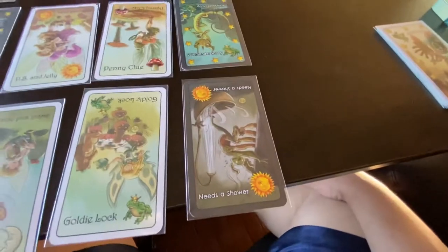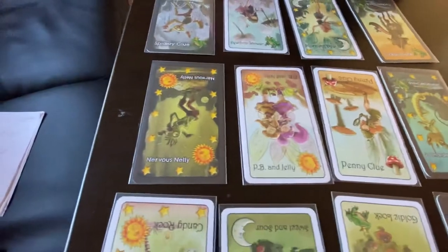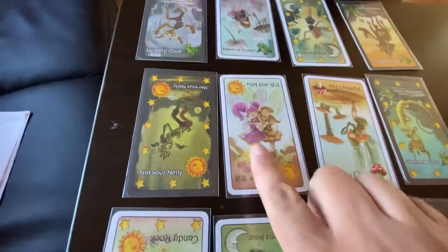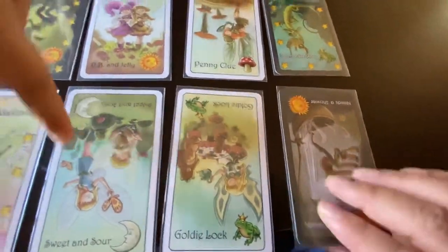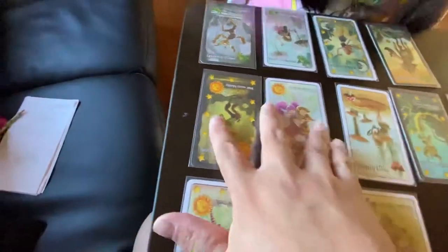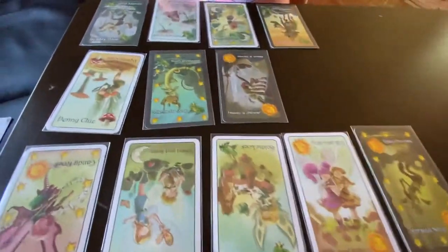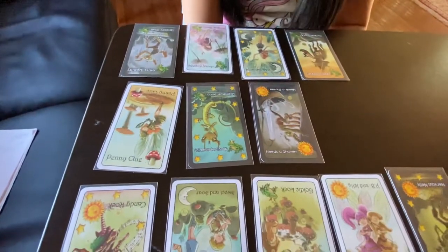If I need a shower, nothing gets flipped over. Some cards are like me and Michelle — like Michelle likes jelly and I like peanuts, PB and jelly. And sweet and sour — I like sour. I'm going to play Needs a Shower. He's a sun card but nothing rhymes with shower. But I get these two cards.